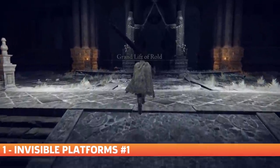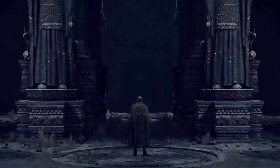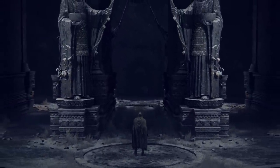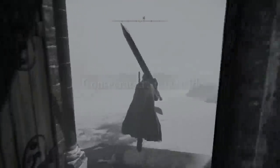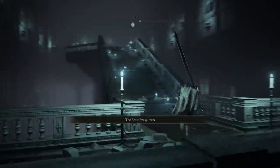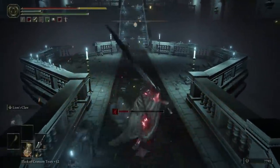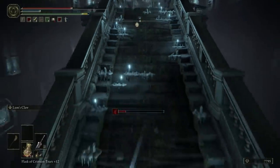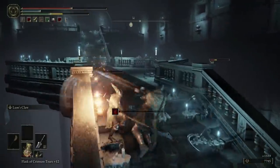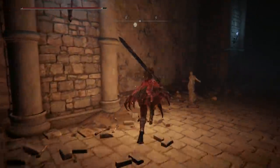Invisible Platforms, Number 1. If you find both Halig Tree Medallions, you'll be able to access the Grand Lift of Rold into a secret area — this area being the hidden path to the Halig Tree. It may seem pretty straightforward as a way to get out into a newly accessible area of the Mountaintops of the Giants. However, your beast eye will quiver here and clue you in on the fact that there may be more than meets the eye. In fact, it's actually a minor dungeon and you've basically just walked right into the middle of it.